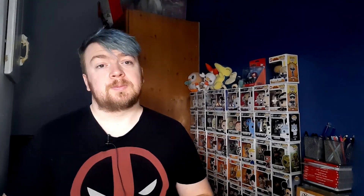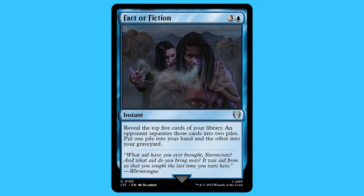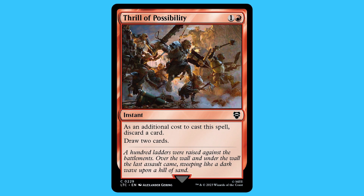There are six instants in this deck, and I actually find the instants to be the really, really weakest part of this entire deck. I'm shocked at how weak they are. However, I do need to mention some of them: Bitter Downfall, Fact or Fiction, and Thrill of Possibility.